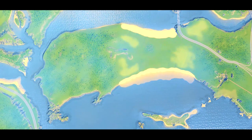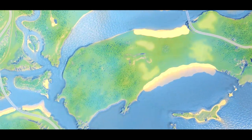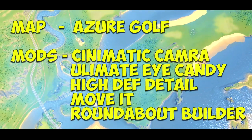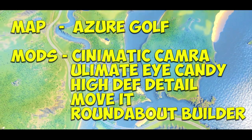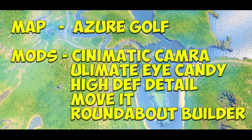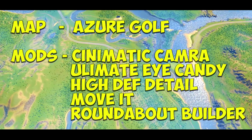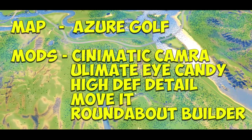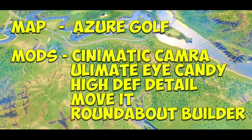The map that we're going over right now is the Azure Gulf. This is a map from the new Sunset Harbour DLC that I've not played on yet. I've also got a couple of mods running, largely just to make the game look better. I've got high def detail and ultimate eye candy on to get some of them night shots. I'm also using a cinematic camera mod - this is going to allow me to get some nice shots and aerial shots and some stuff that I want to experiment with in the editing process.